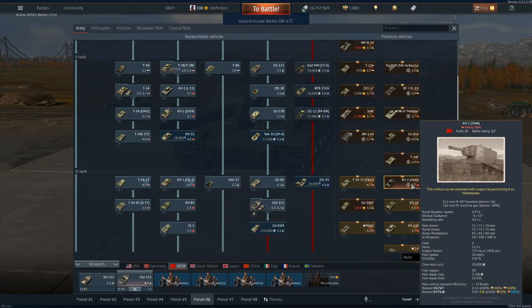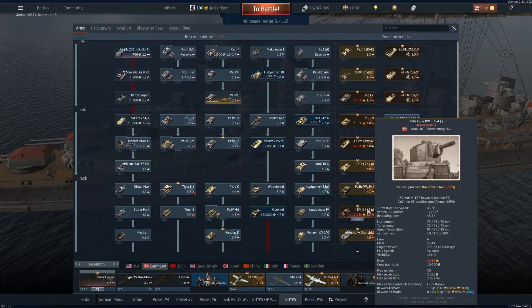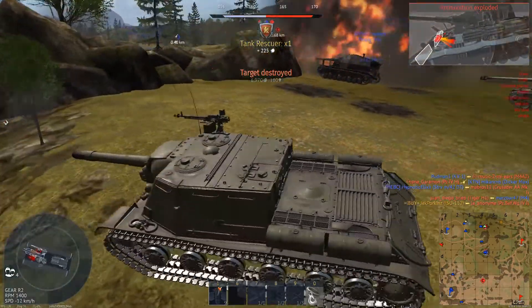You can also use the Soviet KV-2, Rank 3, Battle Rating 3.7. However, it's rare and currently unavailable on the Gaijin market. Another option could be the Premium KV-2, Rank 3, Battle Rating 3.7, or the Brumbar, Rank 3, Battle Rating 4.3. However, those both cost money.